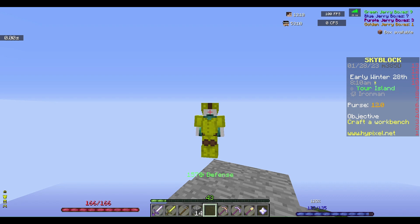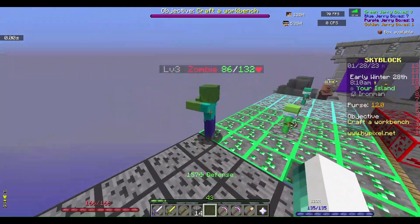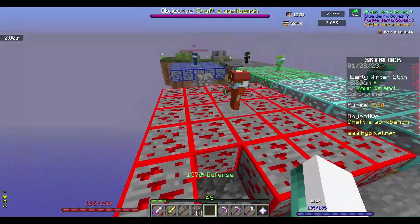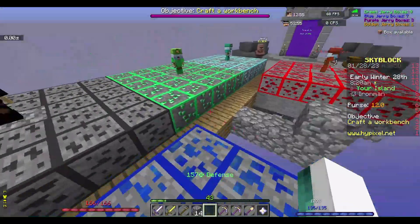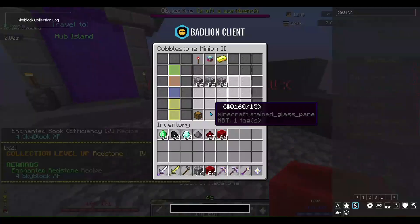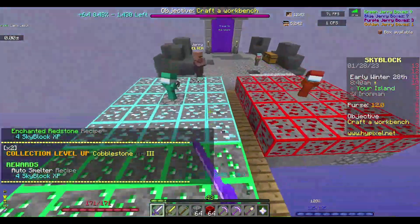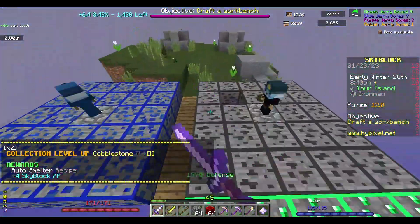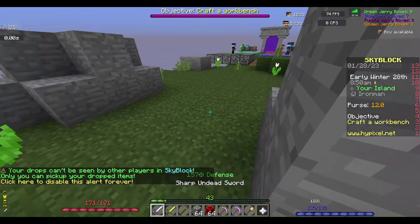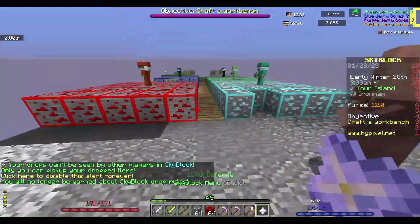Welcome back to episode 2 of the Iron Man profile. Today we're going to try to get a Jerry talisman as a side quest. At the beginning of early game you can't really have one goal for the episode — there's so much to do. To start off, let's collect the minions. I already collected this one, yeah — this is the one we had a compactor in, and I haven't collected the minion since last episode.